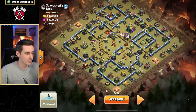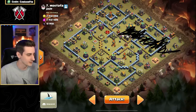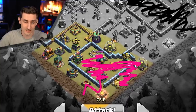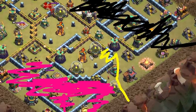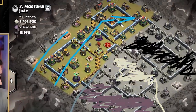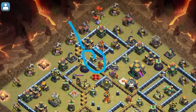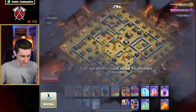Then the King will go from here and run his way down into this compartment like so, and the Queen will be assisting the King, grabbing this and running to the left. We'll send the Royal Champion into the Cannon and into this section to clear all the way to the core by that single-target Inferno potentially. The Lalo will come from this side of the base, up through the Eagle and then to the multi-target Inferno. We'll send the Warden on the top side with the Lalo so we can pop the Warden ability to protect the Headhunters going for the Queen — because if we send Headhunters here they'll go for the King, and we don't want that. No turning back now — let's try to get this three-star.